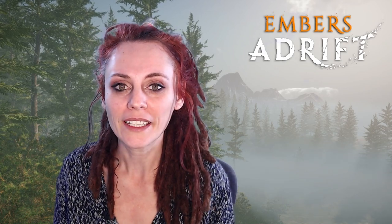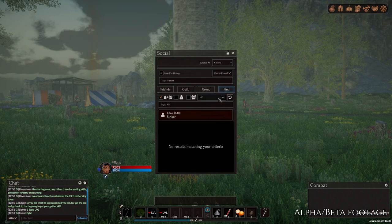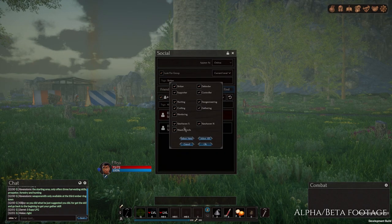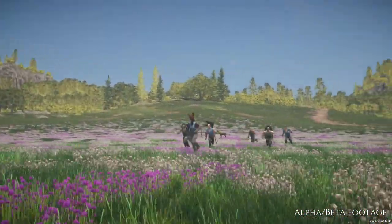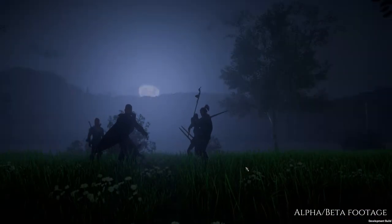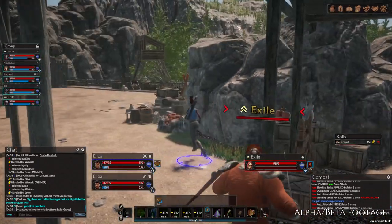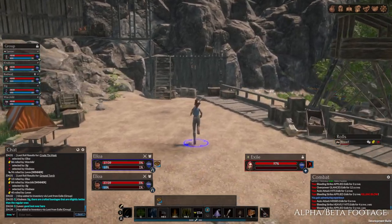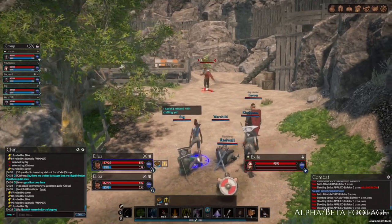While you can absolutely solo your adventure in Embers Adrift, it is encouraged and suggested to make friends. This game is designed for you to group up and for players to cooperate and play together. When you're looking for a group, players using the LFG tool can find you easily, and they can also see the LFG tag next to your name when meeting you in-game. We do have a global channel — through it you can address players across all zones, making it easy to chat and set up a group. Our combat is particularly fun in a group setting; it is strategic combat, so playing together with other players is very rewarding. Remember that you can ask questions and ask for help using the global channel. A lot of the time, developers are hanging out there just to answer you.